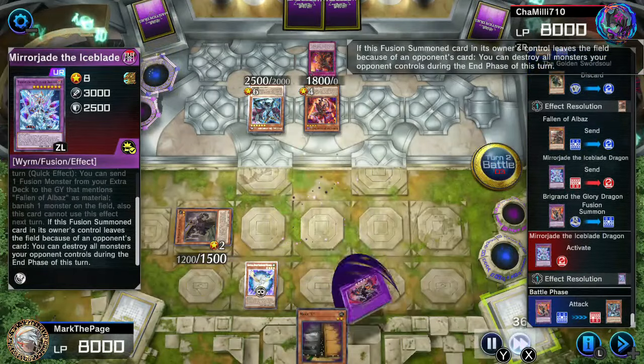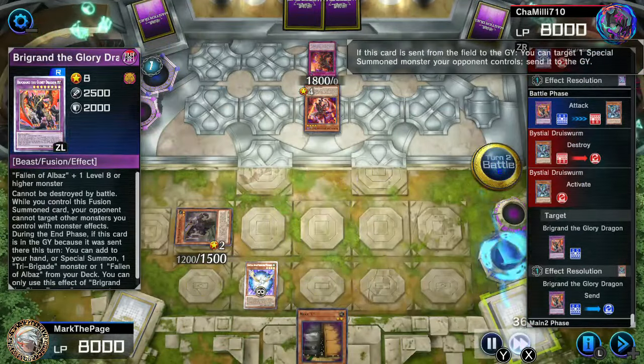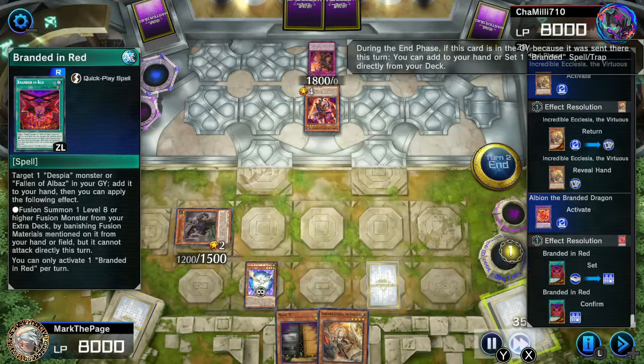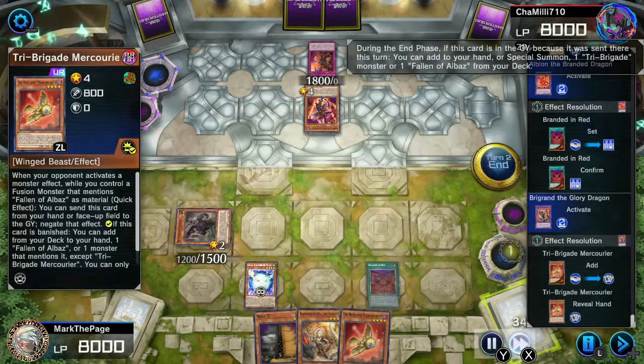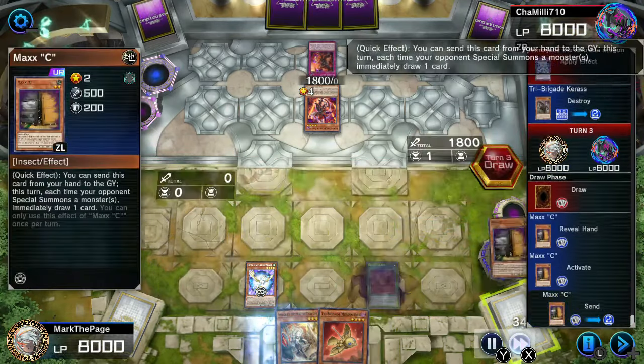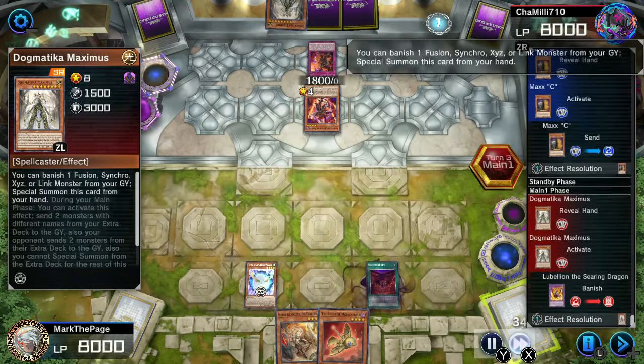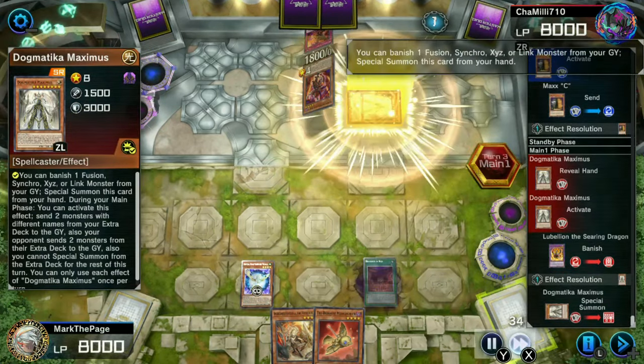Not seeing my long-term plan, the opponent triggers Meru Jade's Regeki, which means my board will be wiped during the end phase. I saw you search for Albus, and I'm not going to leave anything out for him to fuse with. Instead, I'll play a Brigrand that gets turned into a search for me. Now here's where it gets really weird — Dogmatica Maximus. If that sends two cards to the graveyard, I'll get to send Rinbrum and revive Albus. But the opponent will then be locked out of the extra deck, so they won't be summoning any fusion monsters for my Albus to turn into my own Meru Jade. And who knows what the opponent might send? I'll definitely survive this turn, but definitely not the next. That's a big risk.